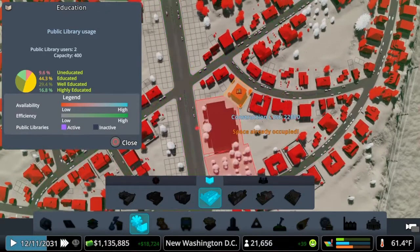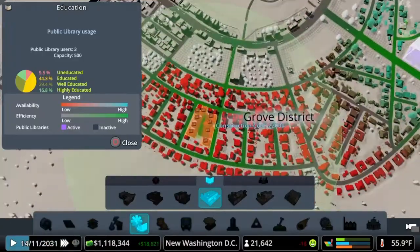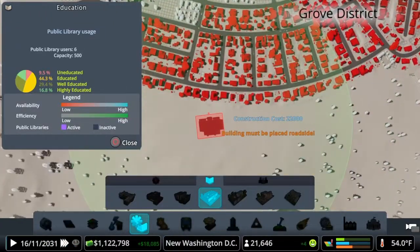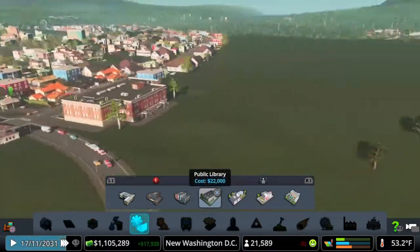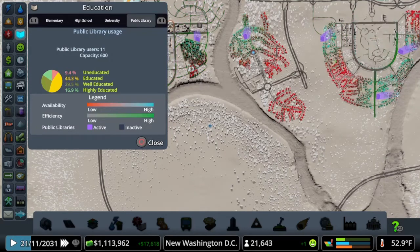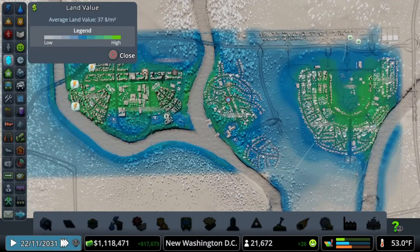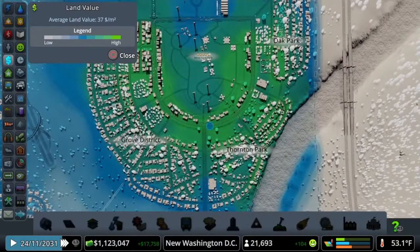Let's put another library here — that'll be shared by Oak Park and Thornton Park — and then one more for Thornton Park and a little of Grove District, and another one for Grove District. It's nice to have these centered because of the way the radius goes out. Look at these property values skyrocketing! We've got five libraries down now. Only 11 people using them but 600 capacity — we're pretty good on education for now. The library raised the land value so much.